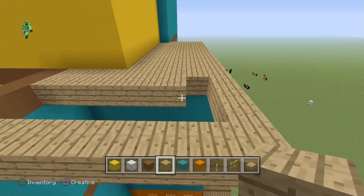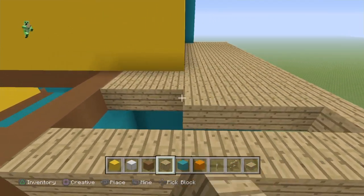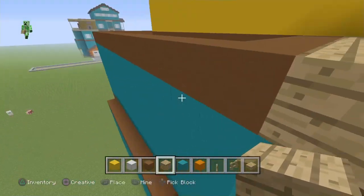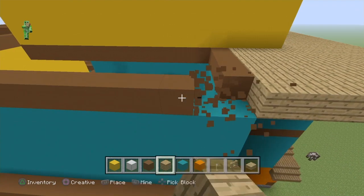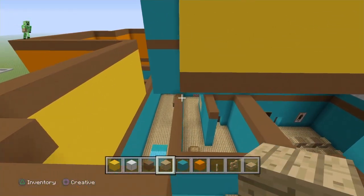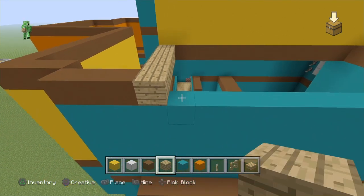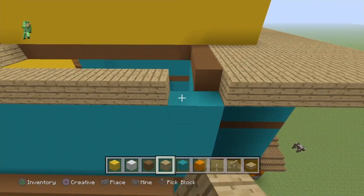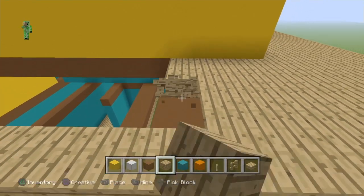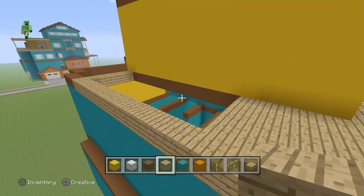Once you guys have that done we're going to start working on all the wood around it. All we have to do is grab some oak wood and we're going to be creating like a little deck in front of it. Once this is complete, wherever you see the brown concrete around us you're going to break it and turn it all into oak wood. We're going to extend this just as far as the little extension on the house, then connect it and turn it all into oak wood.